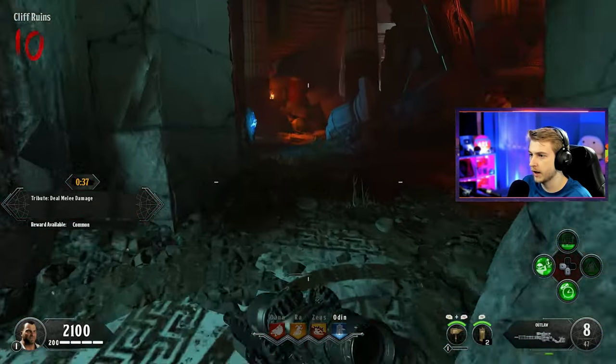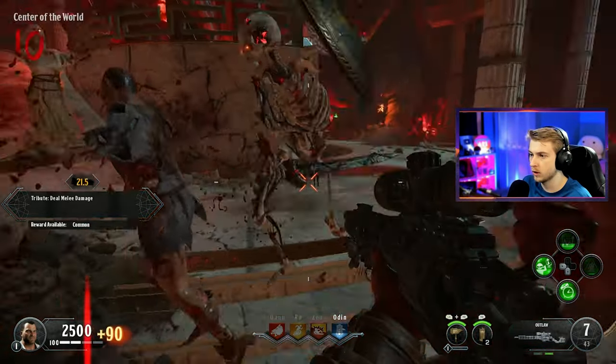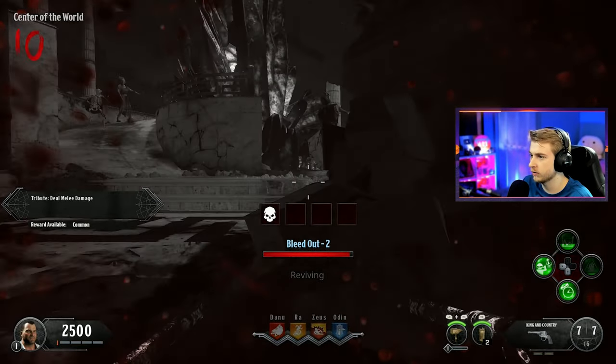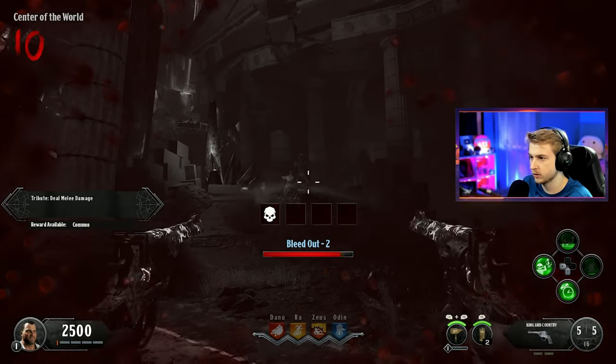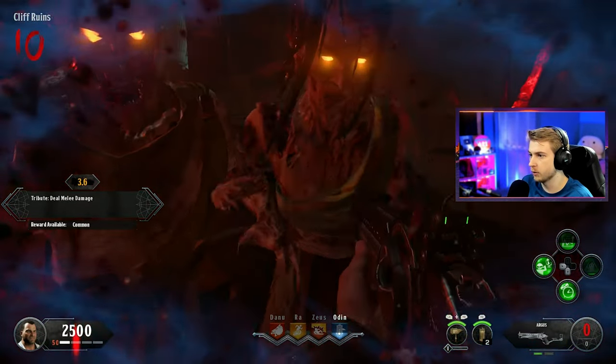Hypothetically, how do I get back to the other area? I did not grab my perks before I got here. Oh no - wait, I have another bleed out, I forgot about that. I thought the game was over. We have another chance at life? Maybe not - yeah, no, we're done.